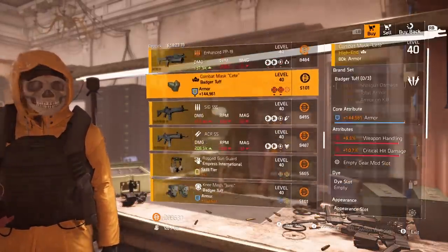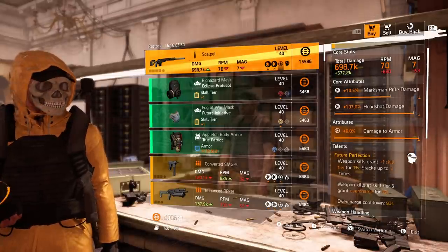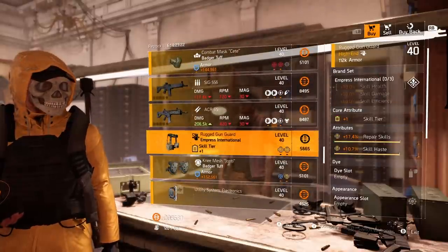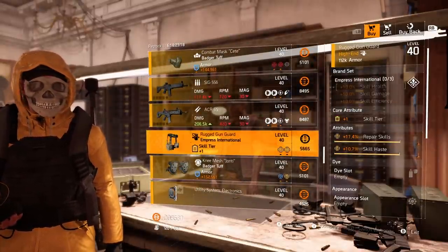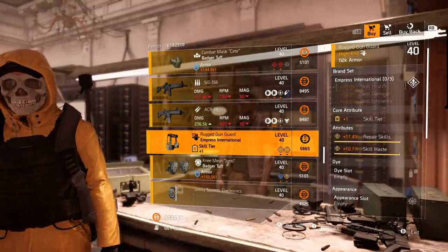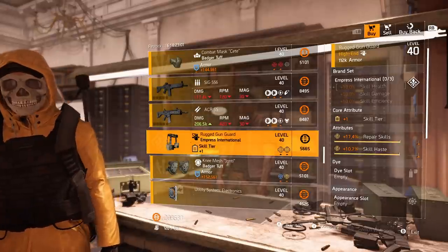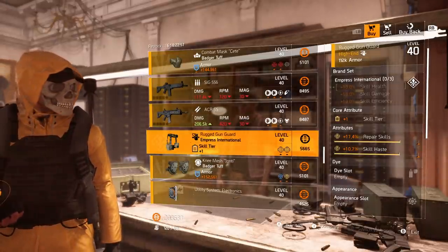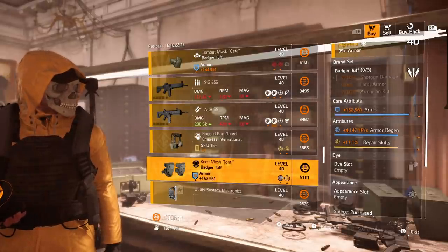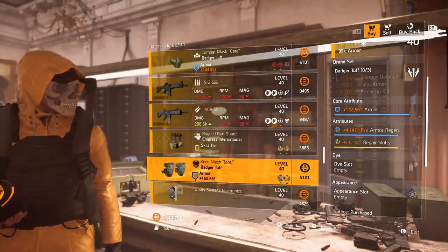Must buys for the clan vendor: the Scalpel is a good marksman rifle — nearly maxed out, just recalibrate the marksman rifle damage. The Empress International holster — skill haste is about 1.3 off of max, and you can reroll repair skills for skill damage, status effects, whatever. Three pieces of Empress International does wonders for skill builds. Also the Badger Tough knee pads: armor is 152, armor regen is fairly high at 4100, just reroll repair skills — not a bad template.